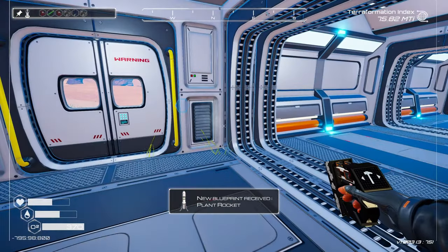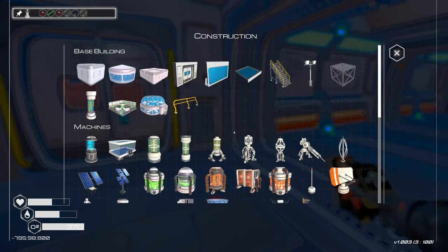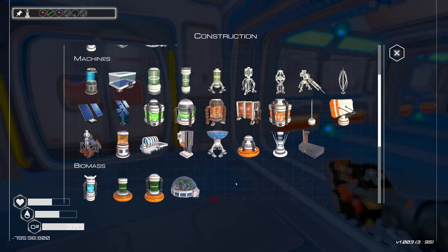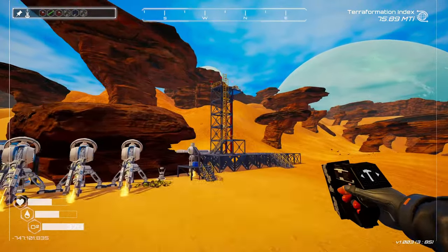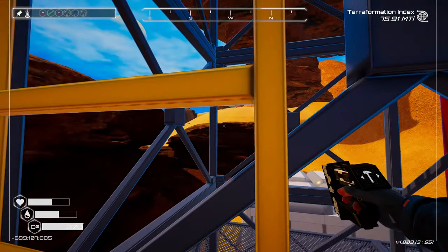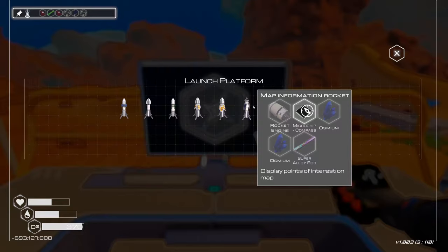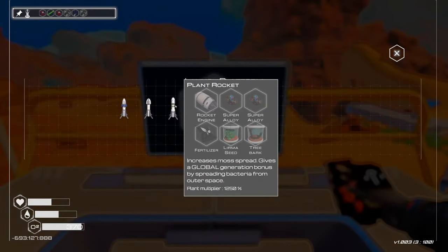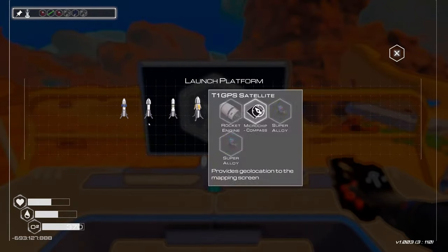Plant rocket — oh sweet. Where would that be? Oh! That's going to be over here. There's map information. Super alloy rod — yeah, we're not ready for that yet. Plant rocket — we don't have tree bark, so we can't do that yet. There's a lot happening right now.